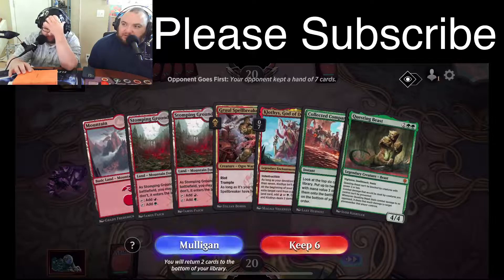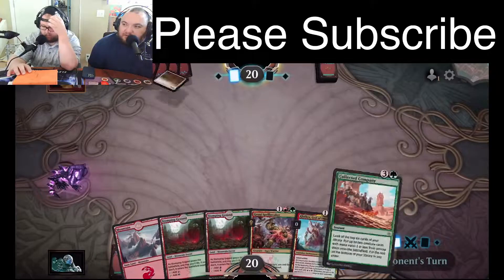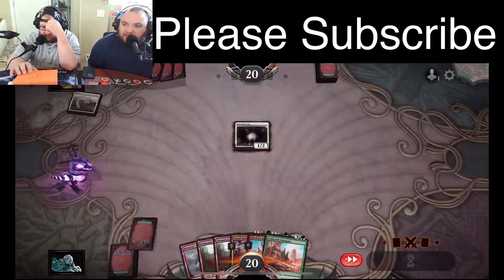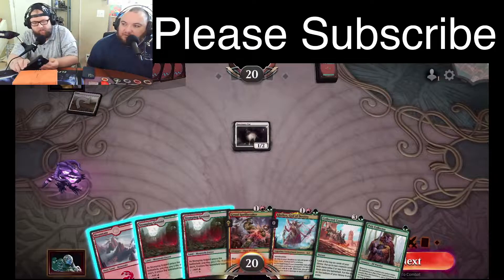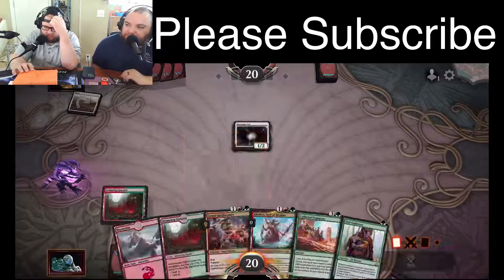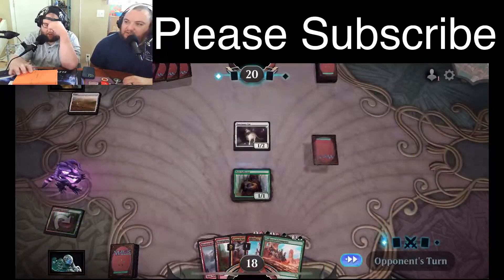This deck can have way better hands — this is a lot slower of a start but these cards are way better. I'm actually gonna mulligan the Questing Beast because Collected Company is freaking bonkers. Sanctuary Cat, Sanctuary Cat... we top-decked a one-drop. We're good at this game — you just gotta draw exactly what you need when you need it.